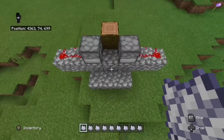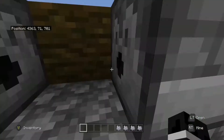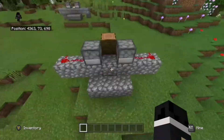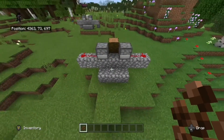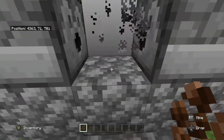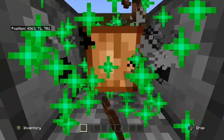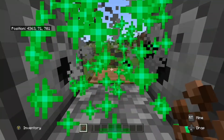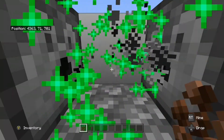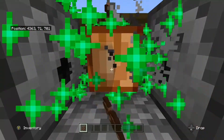Get all your bone meal and place some in the dispensers — it doesn't really matter how much, just as much as you want or for however long you want this farm to be running. Get some cocoa beans, turn on your lever, and hold down your left trigger or L2 if you're on Xbox. You should get cocoa beans because they're automatically being harvested and going into your inventory. You can stay here as long as you want, just as long as you get the cocoa beans you need.